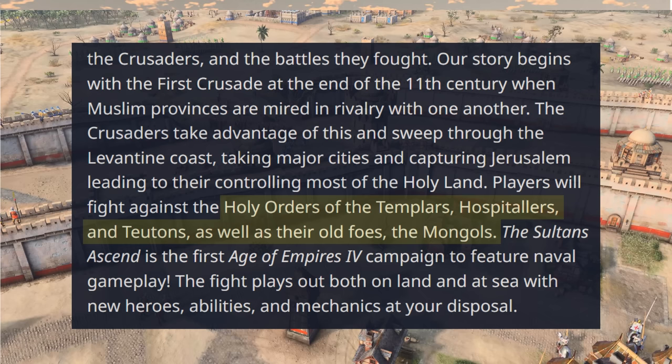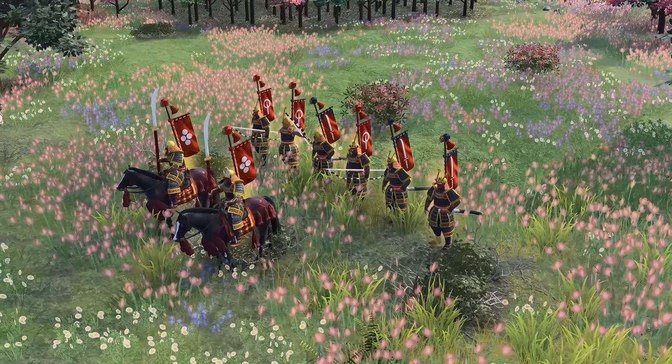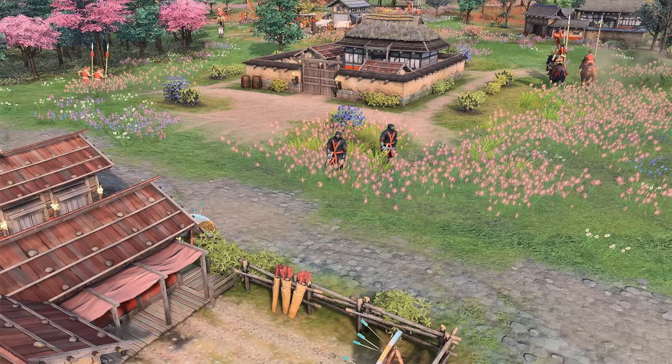Byzantines could make an appearance in that campaign, but obviously the Japanese were just added as a fan favorite. Taking a quick look at the new civilizations, starting with the Japanese: they have some pretty good looking Samurai units, including the ability to switch between melee and ranged mode, with their sashimonos on their back identifying which mode they're in. They also have a Shinobi ninja-like unit that can disguise itself, used for espionage and assassination — similar to a spy unit that looks like one of your opponent's villagers.